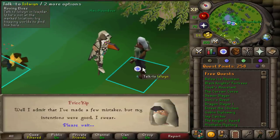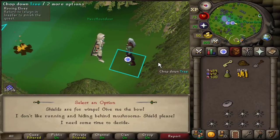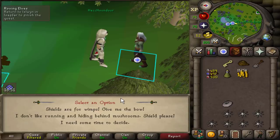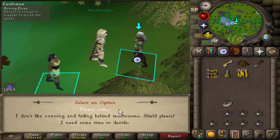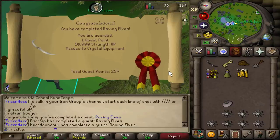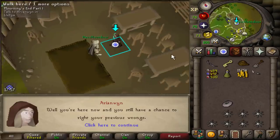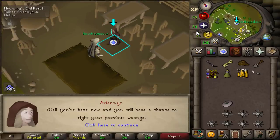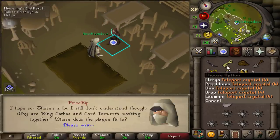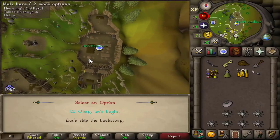Late night questing — Roving Elves. Through the power of YouTube editing, we've jumped 15 minutes to the future to finish this quest. We want the bow for the Western Provinces hard diary. Roving Elves is done! We also started Mourning's End Part 1. We now have this teleport crystal to get here and there's the fruit tree patch, so it's faster to get here in the future.